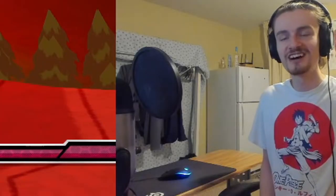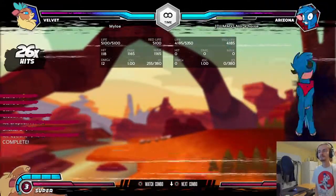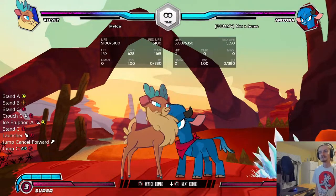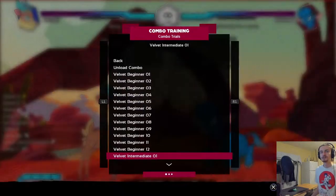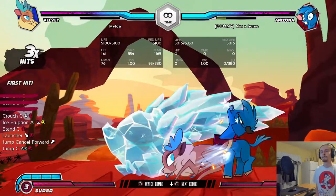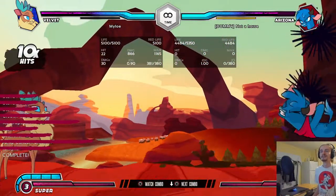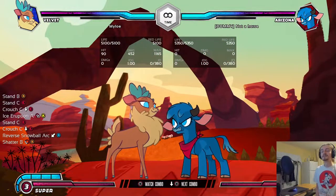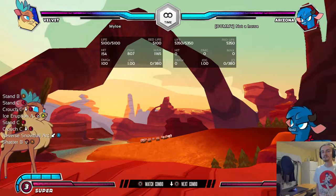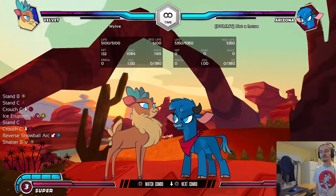I hit the watch combo button right as I was completing it. Let's go. That's cool. We're jumping into the intermediate combos — a stand heavy launcher. Okay, I can do that. There we go. That's the one. This time I do this, into this, into reverse snowball arc. Shatter B. Whoa, that is a crazy combo. I like that.